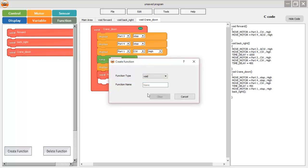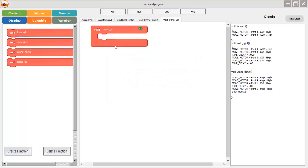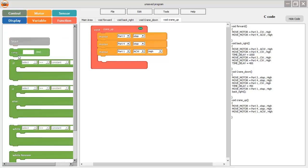Next I create a function to make the crane arm move up. I drag two motor blocks for port 3 and port 4 to stop the robot, then select port 1 with anti-clockwise direction to raise the crane arm, again with 700 milliseconds. I add one more motor block to stop the crane, and then again call the 'back_right' function. These are four functions so far.